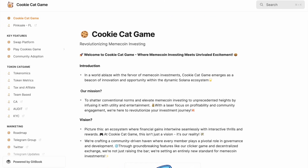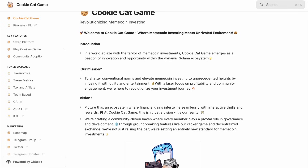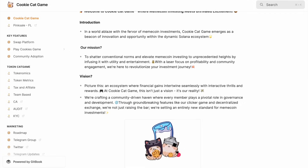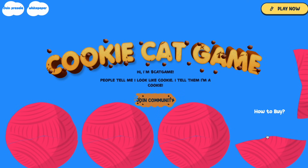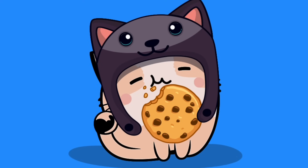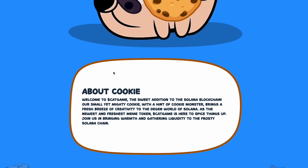The game itself is just a part of the entire Cookie Cat ecosystem. Within the ecosystem, the team is developing its own DEX exchange with the ability to trade coins on the Solana network. And just recently, they released the Meme Token Cat Game, which is now available for pre-sale.